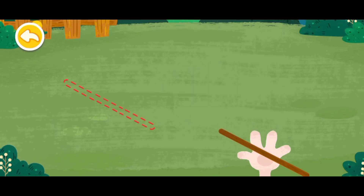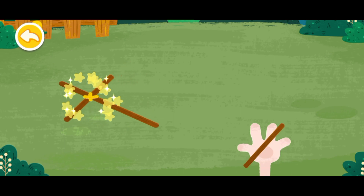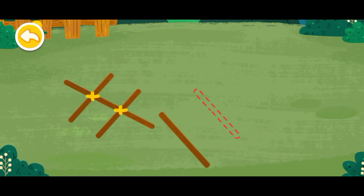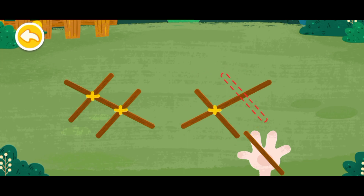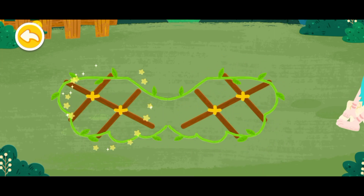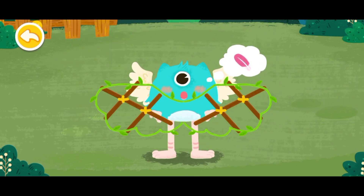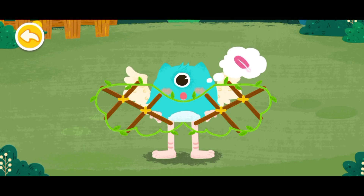First, make the frame of the wings. We need some feathers. Let's look for them together.